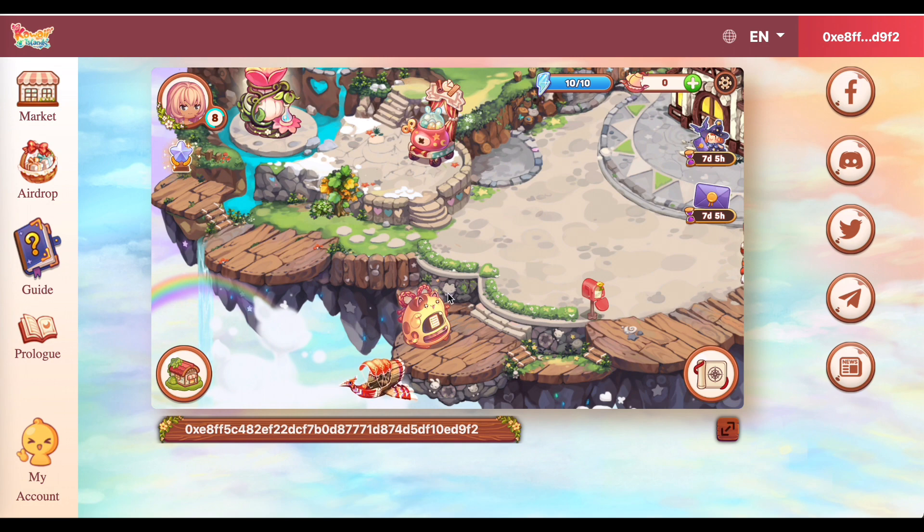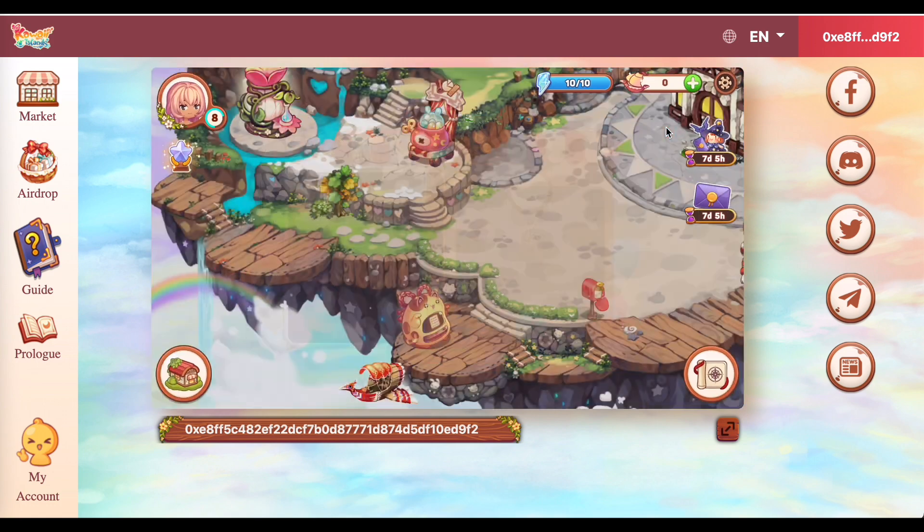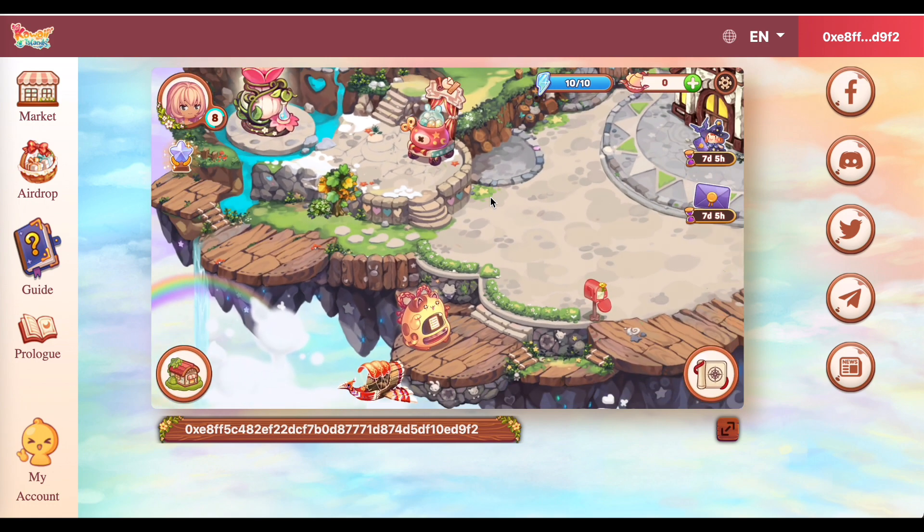Tingnan natin dito sa baba. Ayan, may rainbow pa pala dito. So, ito naman yung order machine. Guys, ito yung tinatawag natin na daily quest. So, dito, may mga orders kang marireceive. And, naka-indicate dito, itong order na itong naka-highlight sa akin ngayon. Makikita nyo dito sa right side, 3 out of 3 na dye. And, kailangan ko din ng 3 out of 3 na leather. Currently, yung dye, kumpleto na tayo. Pero, itong leather, kulang pa ako ng isa - 2 out of 3 pa lang. And, after that, makiklaim tayo ng 60 na KWT tokens. So, doon na tayo kikita ngayon.